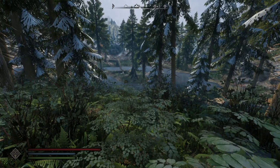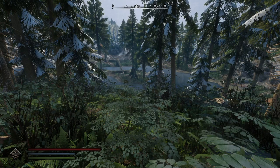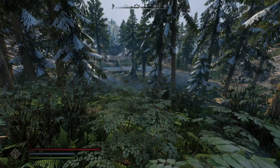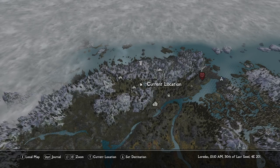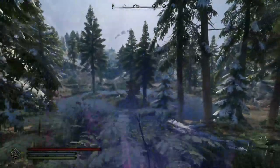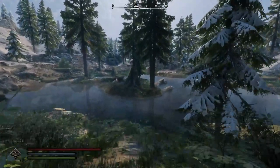Welcome back, ladies and gentlemen, to the Elder Scrolls V Skyrim. In today's location walkthrough, we are going to be taking a look at two locations. We are going to be taking a look at Clear Pine Pond and Pine Moon Cave. They have similar names.